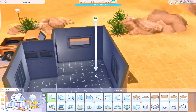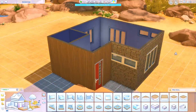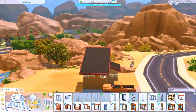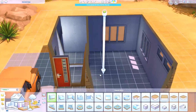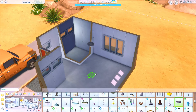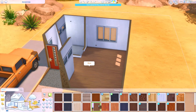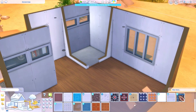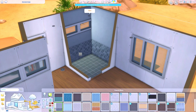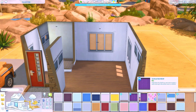This house can only fit one single sim — that was actually requested by you guys, so here you go! The first tiny build I did was a starter home meant for a couple with a double murphy bed, but this one is not a starter home and has just one single bed, so it's definitely designed for one sim living alone.